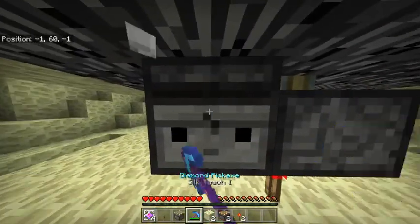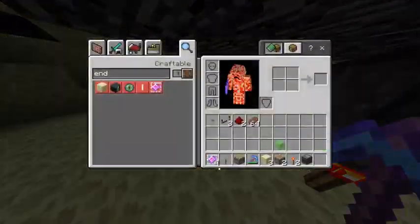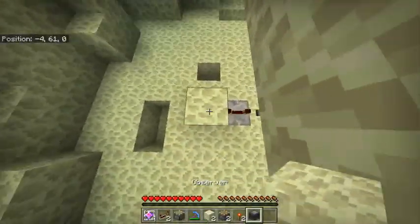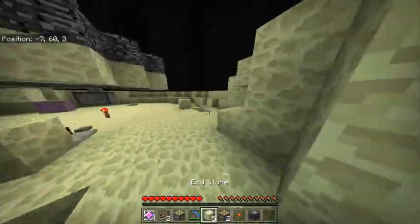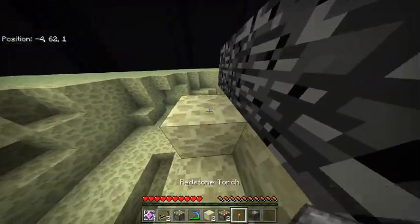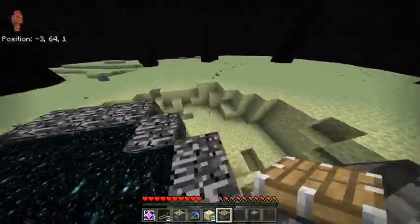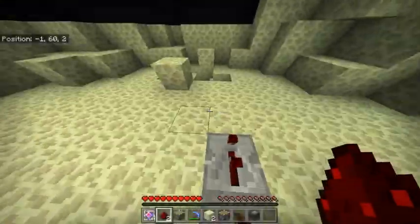Now that we've done that, the next step is to build some pretty simple wiring. We're going to have a button here. Grab a couple blocks — probably just bring a stack of cobblestone with you when you do this. We're going to have a piston here, and then we're just going to need to grab those two redstone.